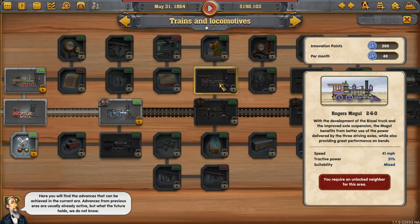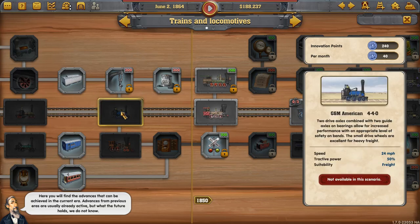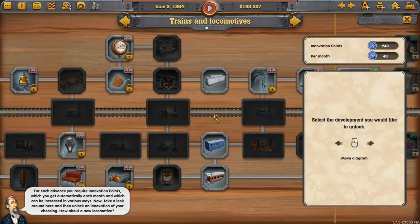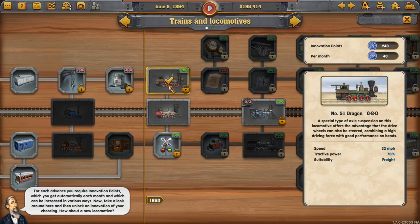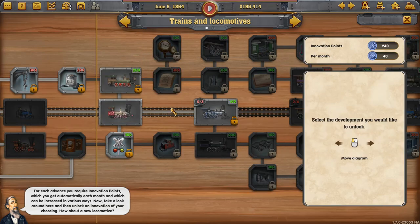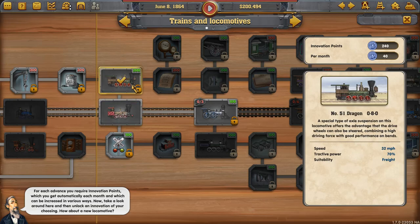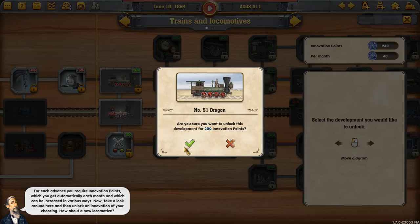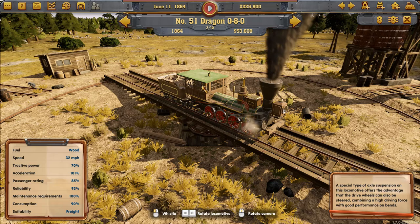In the research dialogue you'll find advances achievable in the current era — advances from previous eras are already active. You get innovation points automatically each month, and they can be increased in various ways. Now unlock an innovation of your choosing — how about a new locomotive? Looking at different trains: it's faster, more traction power, and more suited to freight. That's a pretty good upgrade. Then we go to the engine shed and look at our beautiful new train, the Dragon 0-8-0 — zero front wheels, eight middle wheels, and two back wheels.